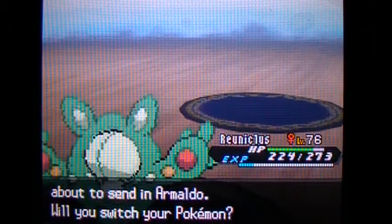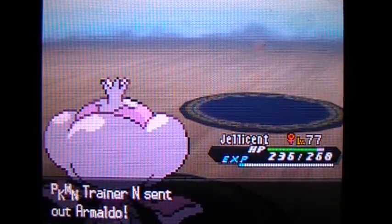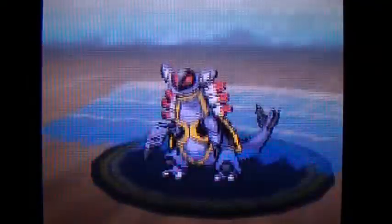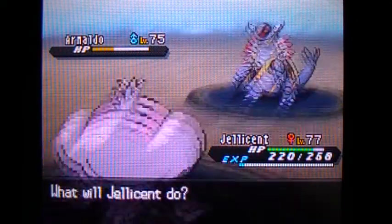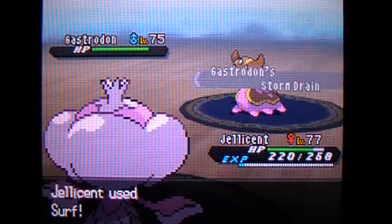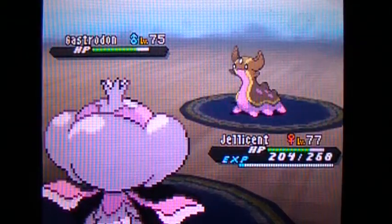Okay. Armaldo — excuse me, Armaldo. Jeez. Now let's send out Jellicent again. Alright, Surf. Okay, that shouldn't prevent us from knocking out after this. Oh wait, what? Hmm, let me see. Okay, you want to play this — I see. So clever. I think you deserve an Energy Ball. Take that. I thought you were clever, N.